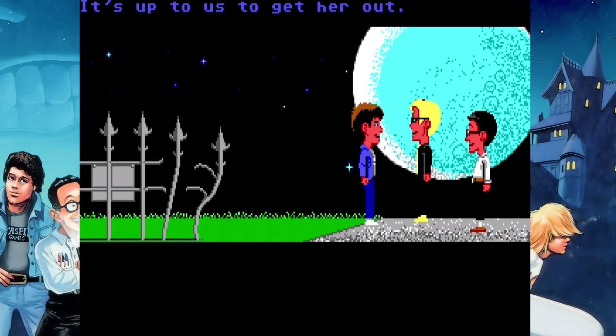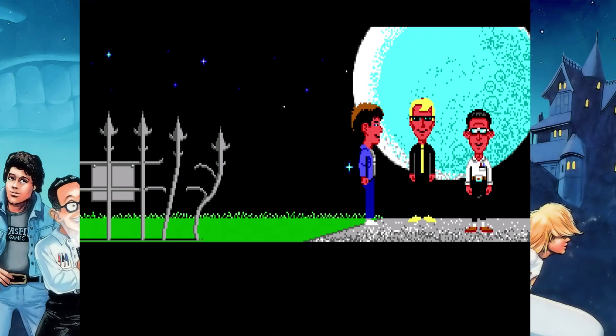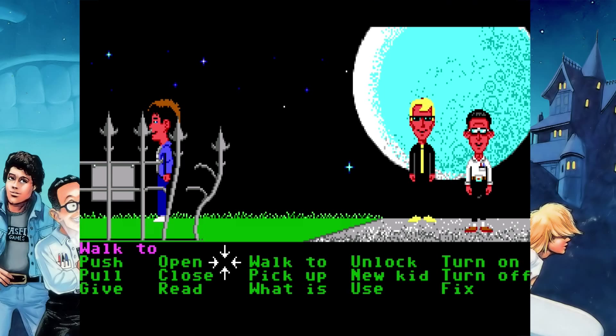Bernard has a slight drawback of being a huge coward, which affects something you're going to see later in this episode. I wanted my lineup to include Sid — I just prefer Sid, I think he looks cooler — and I wanted to include Bernard because I want the game to be beatable with only two kids. So those two kids are probably going to be Dave and Bernard.